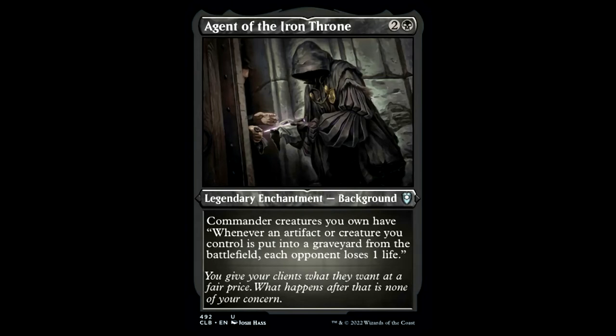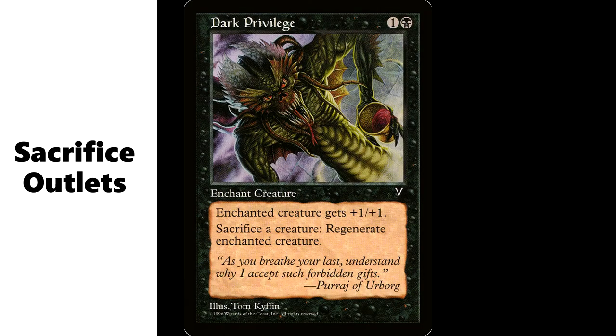We also have Agent of the Iron Throne — two and a black for a legendary enchantment background from the new Commander Legends set. Commander creatures you own have: whenever an artifact or creature you control is put into a graveyard from the battlefield, each opponent loses one life. This is great — it's new from Baldur's Gate, it makes our commander an aristocrat, and it's a permanent we can get back from the yard.